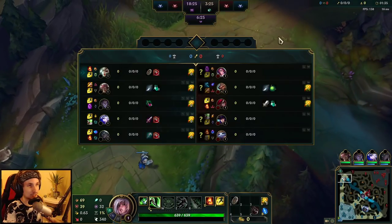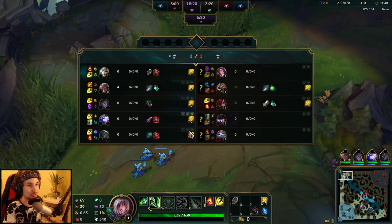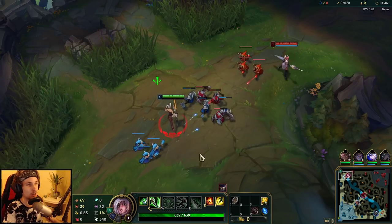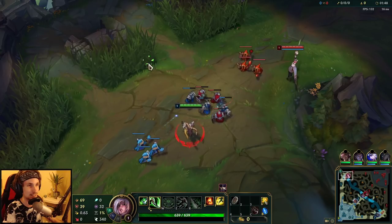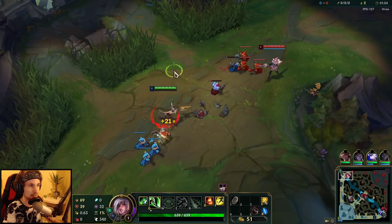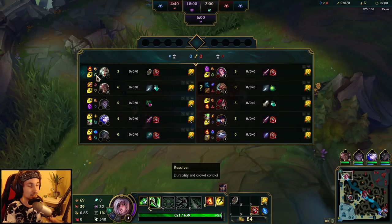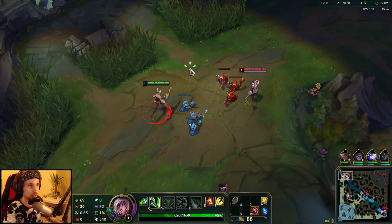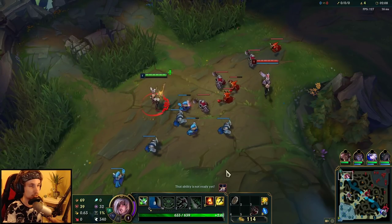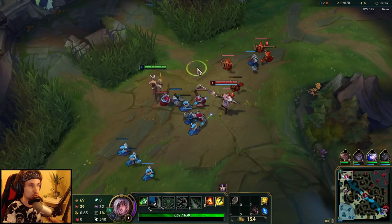Hey guys, welcome back to another educational Season 10 Riven gameplay guide. Today I have a really interesting matchup you guys have been requesting in the comments - Vayne. No one is playing Vayne at the moment but I finally found her. This is actually a very interesting matchup because you can apply the Second Wind and Doran's Shield strategy. Basically in runes you have Second Wind, you're building Doran's Blade, and you're combining both to survive Vayne's Q.